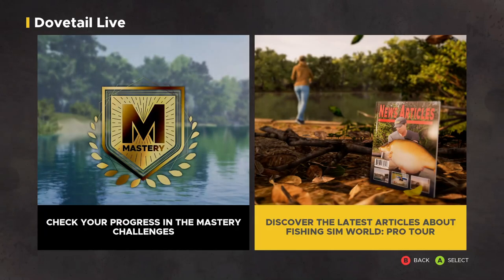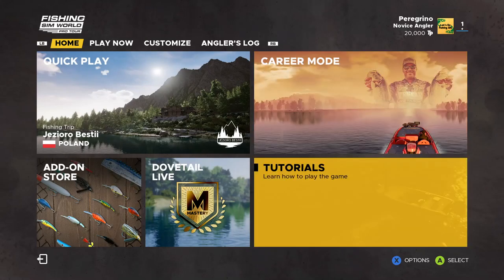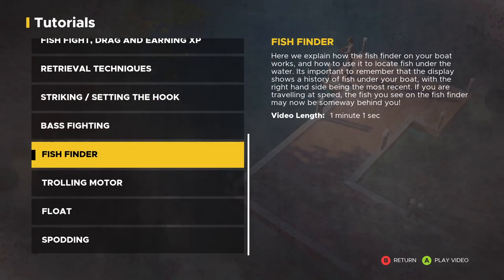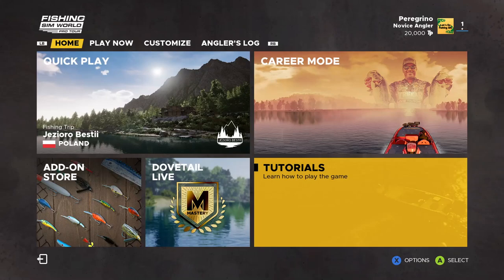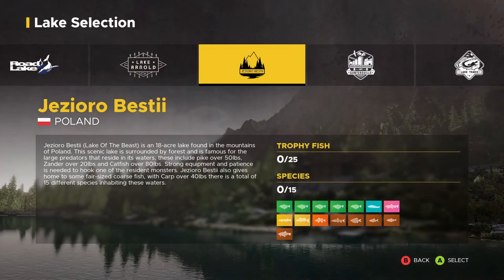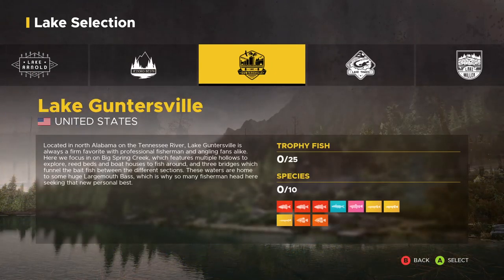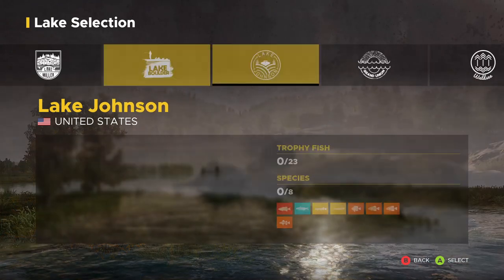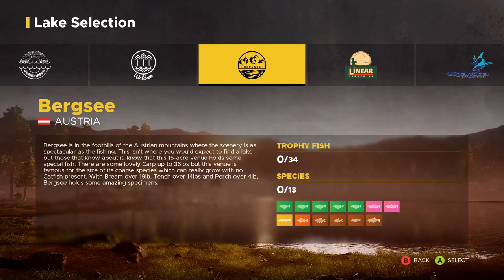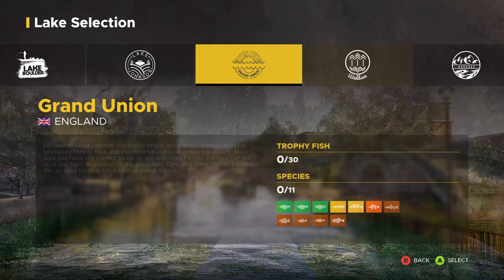That trophy fish guide is found under the Dovetail Live setting under news articles. I definitely recommend you have a look at all the tutorials — they're a good way to get started. In the Fishing Trip section you can see I have the Quad Pack lakes because I got those four extra lakes; otherwise you start on Guntersville, Travis Lake, Miller, etc. It shows you the species, amount of trophy fish, and a little description of each.